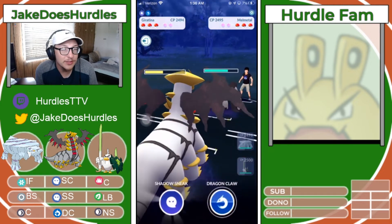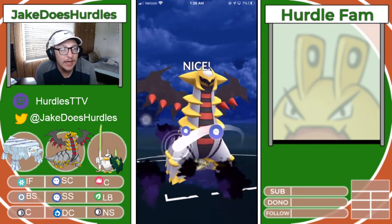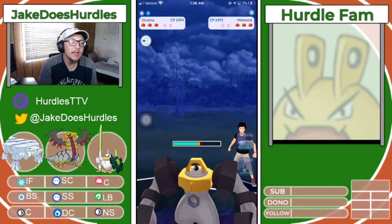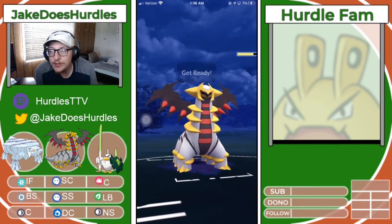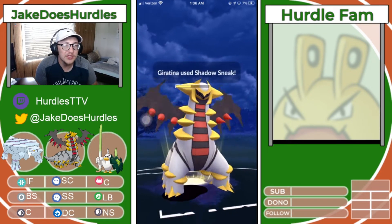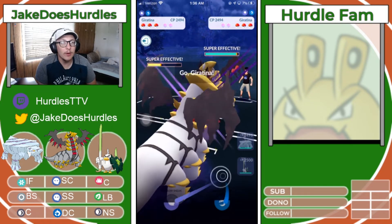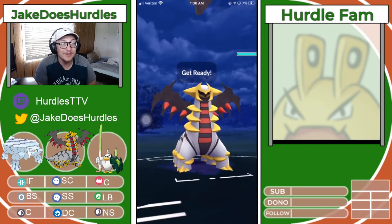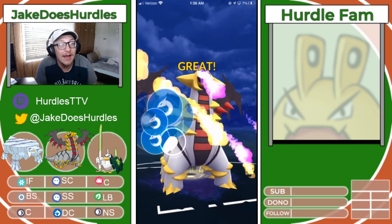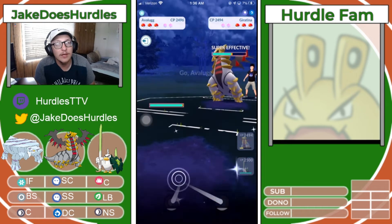We're about to reach max energy and we're going to start flinging out Shadow Sneaks because Dragon Claws are going to be resisted. Hopefully we get this thing down into that red to low-yellow range so we can get a couple counters in before they throw a charge move. They go into their own Giratina — this is amazing because they just switchlocked themselves, giving up switch advantage which shifts to my favor. I need to get out and go into Avalube as soon as possible so that I don't get KO'd by that Dragon Claw.